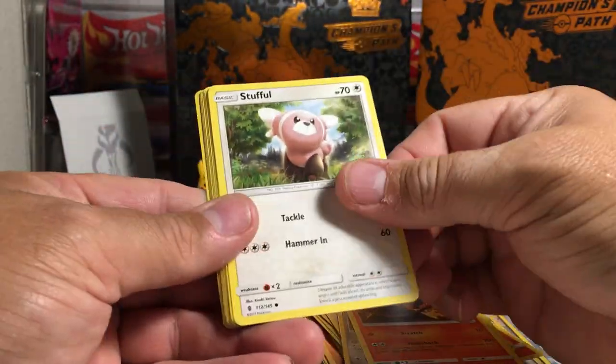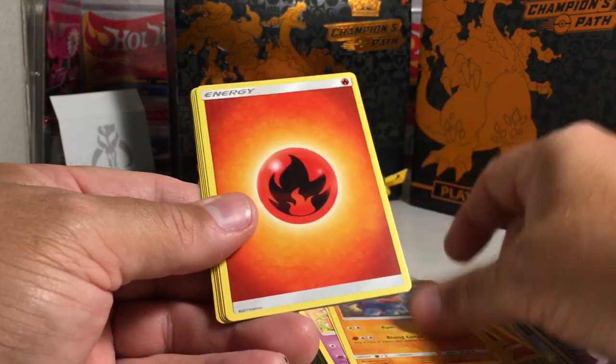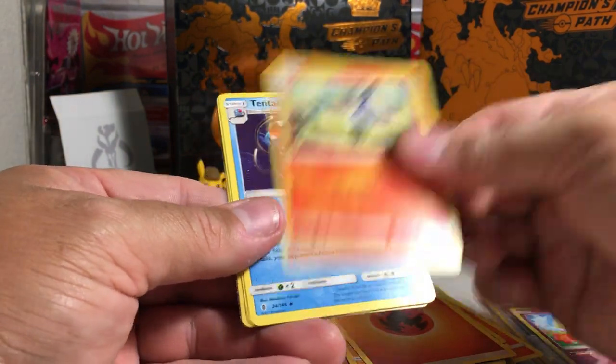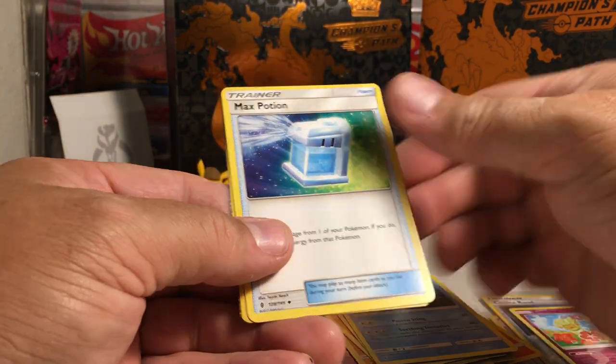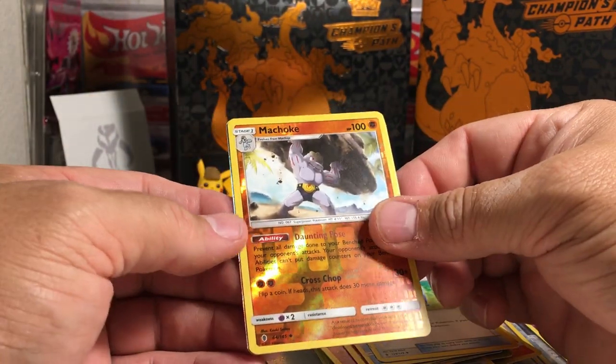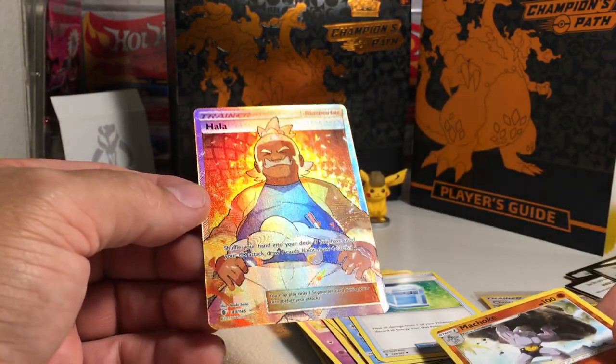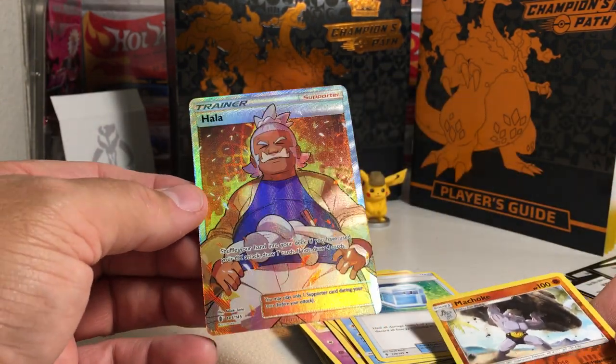We've got Salandit, Stunfisk, Slowpoke, Wishiwashi, Nosepass, Fire Energy, Lampent, Tentacruel. Oh, we've got a hit back here — Max Potion, Machoke, it's a Full Art — Hala! That's cool. Full Art Trainer.